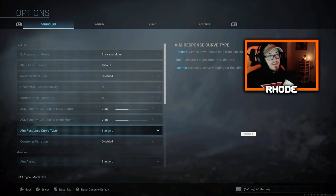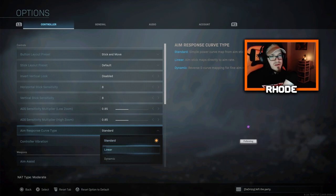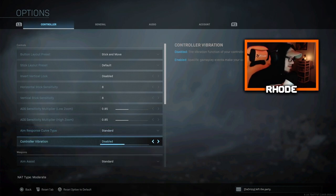Aim response curve type — I use standard. I honestly don't know what it does, I haven't looked into it. I've just kept it standard and I'm not going to change it. I've always used standard. I think this is the only game they've had it in anyway, so I just kept it normal. I feel more comfortable with that.